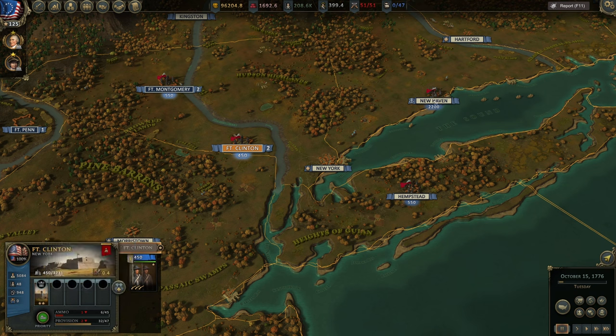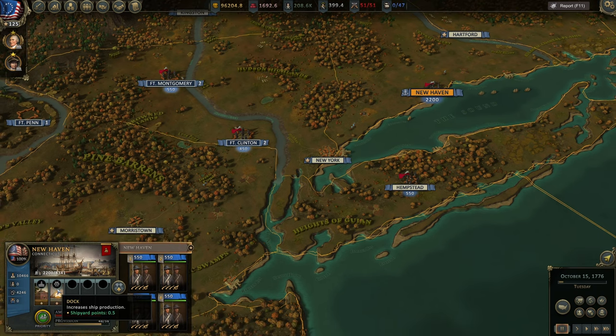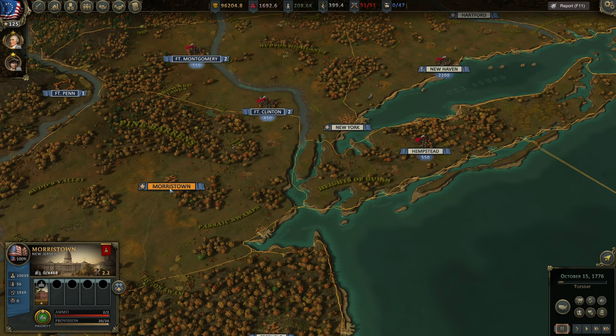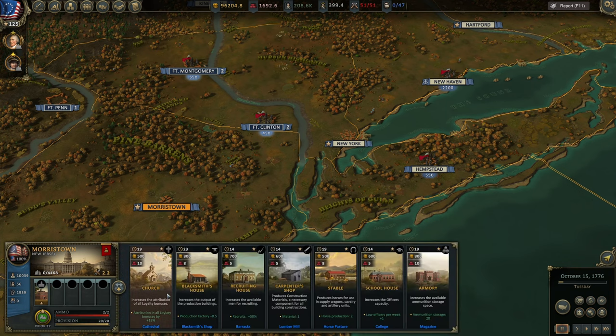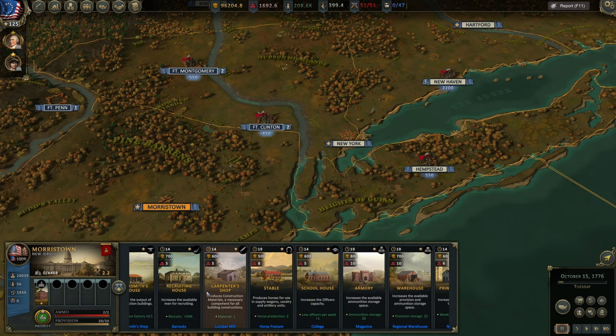If you click on a different type of settlement like New Haven, you can see it has a town hall that gives loyalty, and docks used for production of naval forces or ships. Another settlement, Morris Town, is a continental settlement with no dock. If we click here we can see there are different types of buildings you can construct inside each settlement.